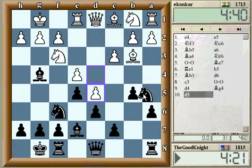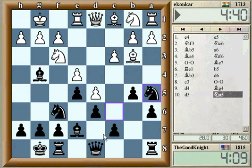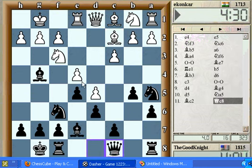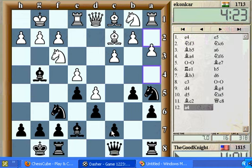Knight a5 or knight to b8? Usually they play h3 to stop this bishop g4 stuff. I'll go with knight a5. And when he plays h3 at some point, I will move the bishop back to d7. So my plan here is to play for c6, to try to put pressure on the center.